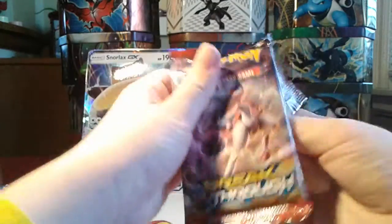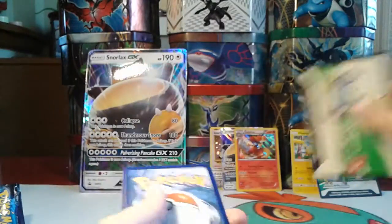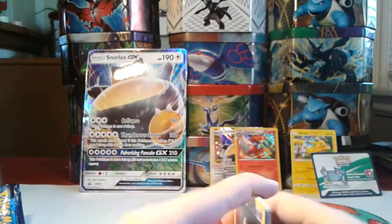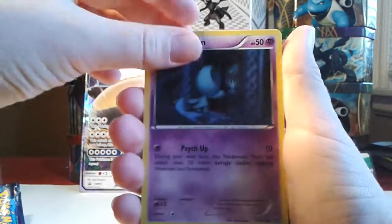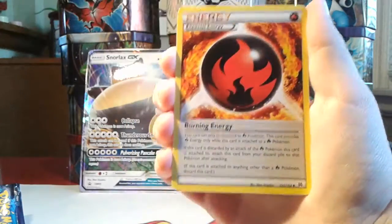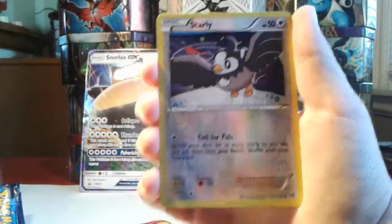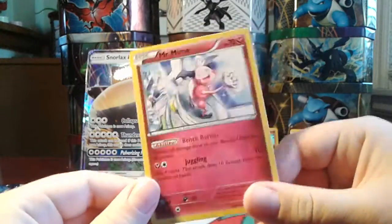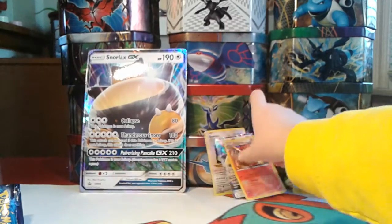We have our final pack — Breakthrough. Let's see what we can get, going for that Mega Mewtwo. We have Elgyem, Ghastly, Meowth, Pansear, Roltez, Dedenne, Burning Energy, Floette, Reverse Hollow Starly, and a Mr. Mime non-hollow rare. Still a great card, but yeah. So that was actually a pretty good box — we pulled a Hollow Delphox.